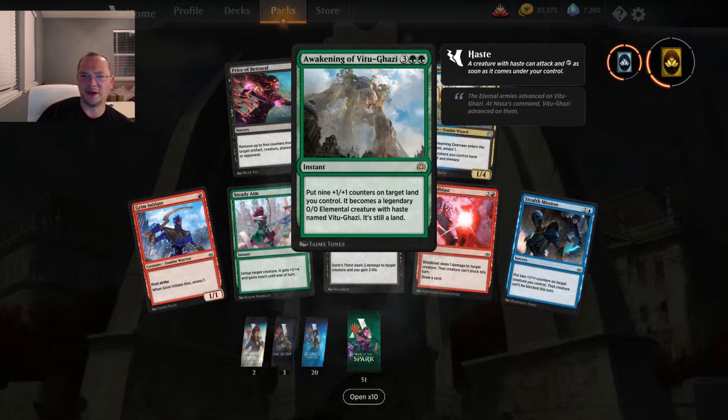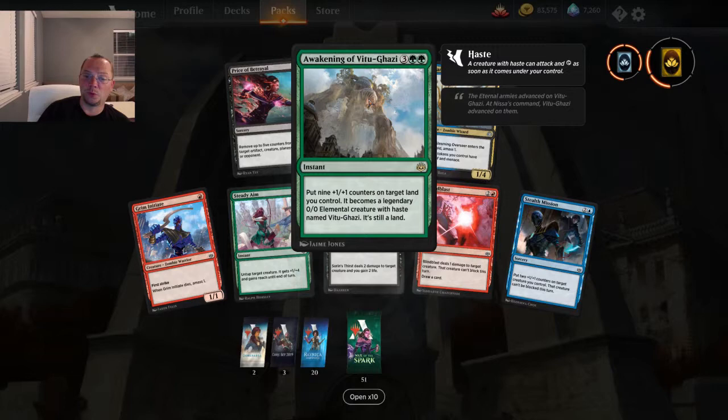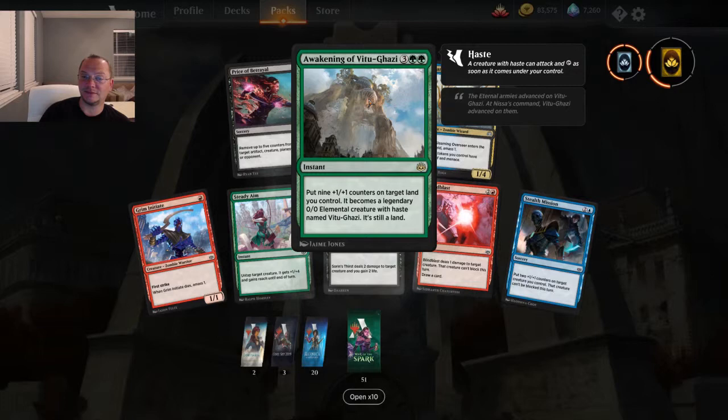Awakening of the Vitu-Ghazi — put nine +1/+1 counters on target land you control, it becomes a legendary 9/9 creature with haste, and it's still a land. A 9/9 with haste for five mana — okay, I like that.